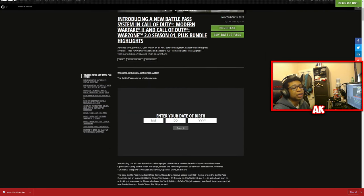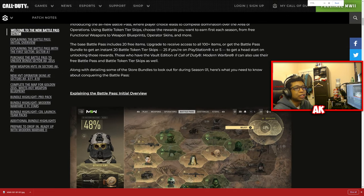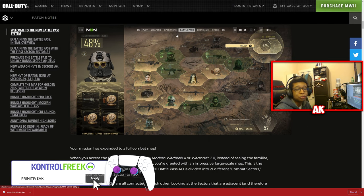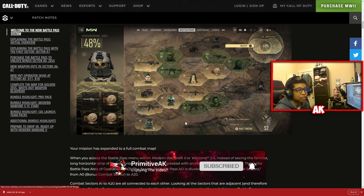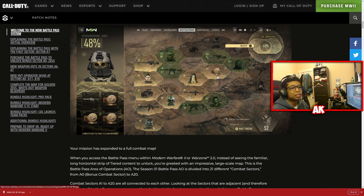Let's start off with everything there is to know about the Season One battle pass. Here is your battle pass — we'll zoom in so you guys can see it. This is the Season One battle pass screenshot, and as you can see it looks a lot different from what you're probably used to seeing, because there are going to be what's known as sectors, and within those sectors are four separate tracks to unlock specific rewards.